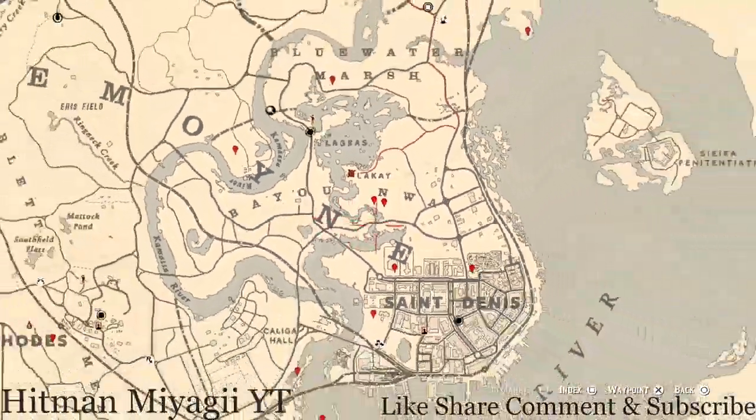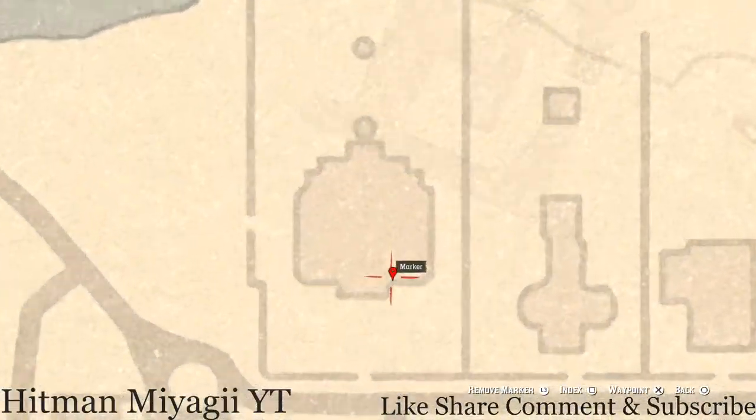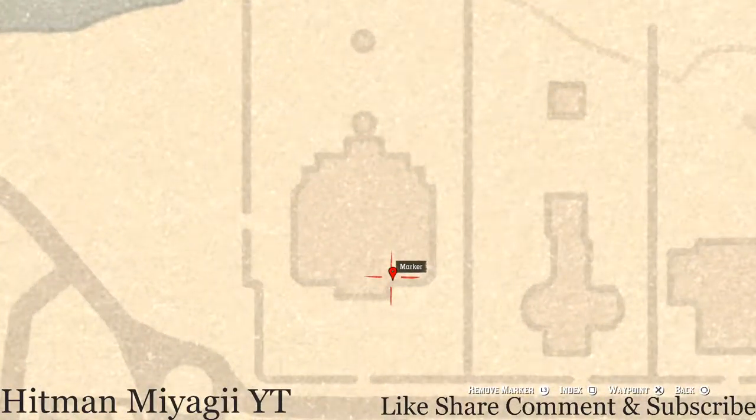Next marker is right here by the E — inside this mansion, which I think is the governor's mansion in story mode. Go inside to the front room where there's a row of benches or chairs. There's a three-seater bench right here at this location and you will get an ebony hairpin sitting right there on the bench. Just pick it up and keep it moving.